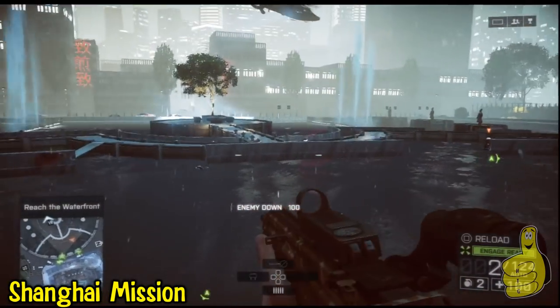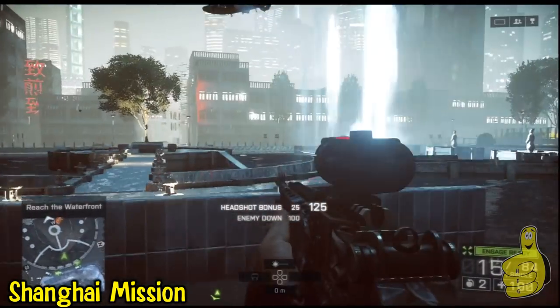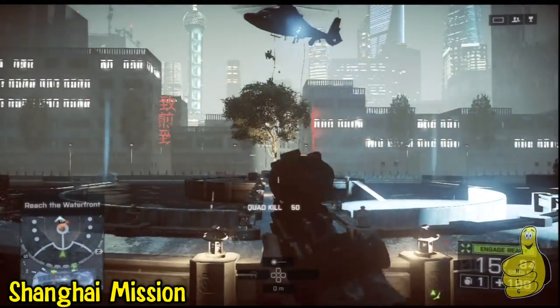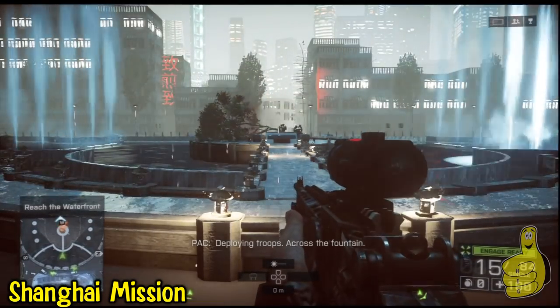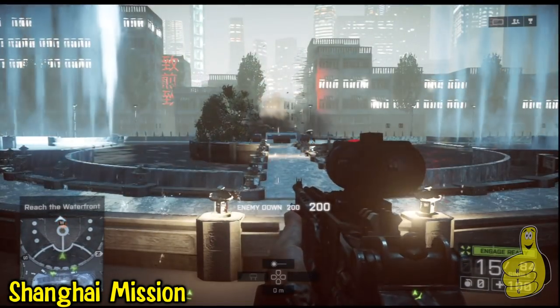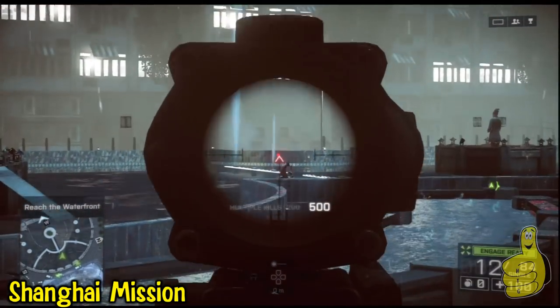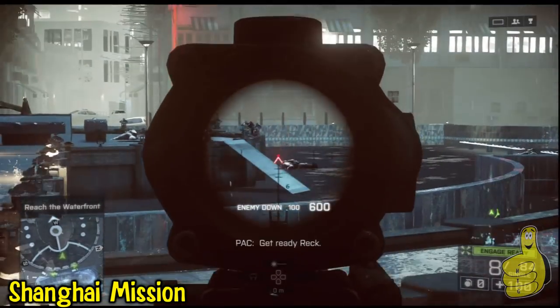You've worked your way out of the building now and there's a helicopter coming over here, so fight your way down, clear a hole, and the helicopter is going to hover over the tree of life — hey, Avatar reference! Go ahead and throw a few grenades out there for another multi-kill.